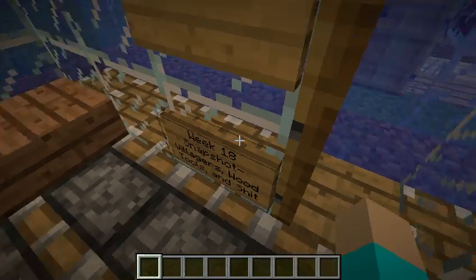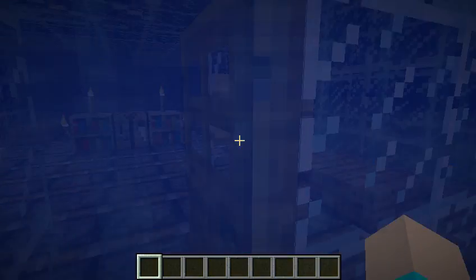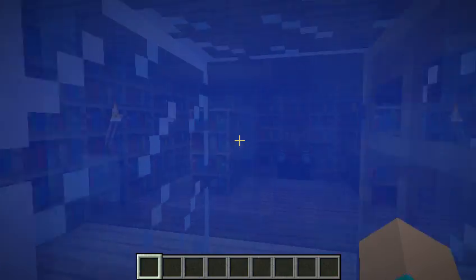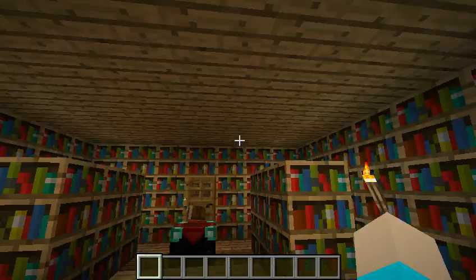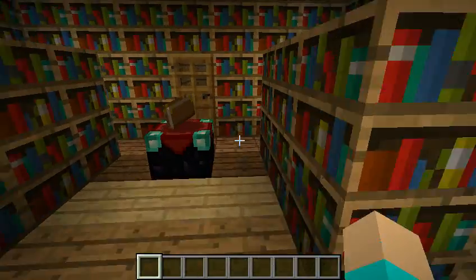I made the Snapshot room an enchanting room, because it was just really annoying. And I just hung this sign right here — 'The Week 18 Snapshot: Villagers with tools and stuff' — because I really think it was just stuff that happened. It was a cool idea, it just did not work for me. And it was just frustrating.